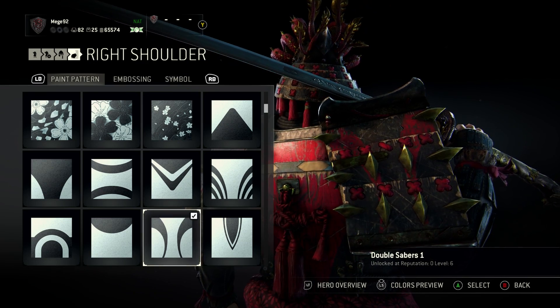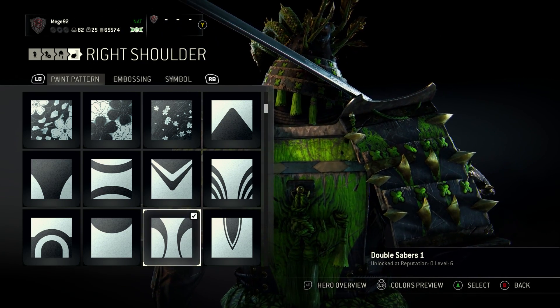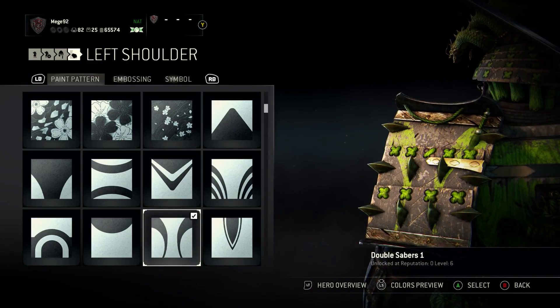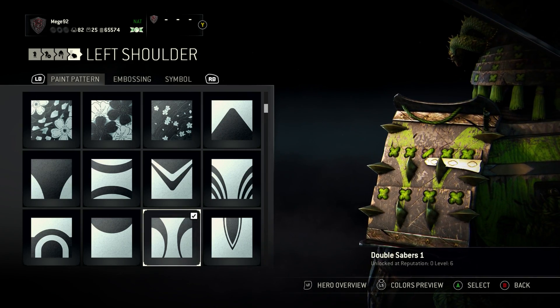For the right shoulder, we're rocking the double saber, which kind of pierces both of the spikes in the middle - that's why I like it. Double saber paint pattern, no embossing, no symbol. It's the same for the other shoulder: no embossing, no symbol, and double saber paint pattern.